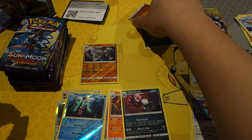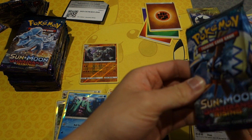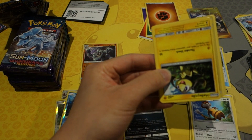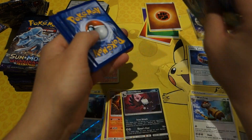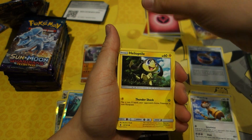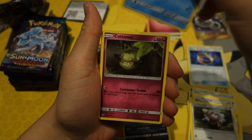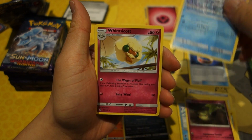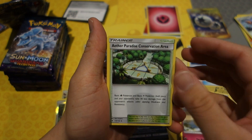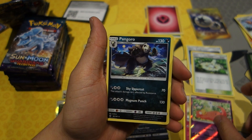Let me know in the comment section which booster pack art is your favorite. Tapu Koko is still my favorite — what a badass. A lot of people like Alolan Ninetales, really beautiful. We got a Helioptile, Tentacool, Stufful, Alolan Sandshrew, Noibat, Whimsicott, and Aether Paradise Conservation Area — a really awesome card, really important when building a Tapu Koko deck.